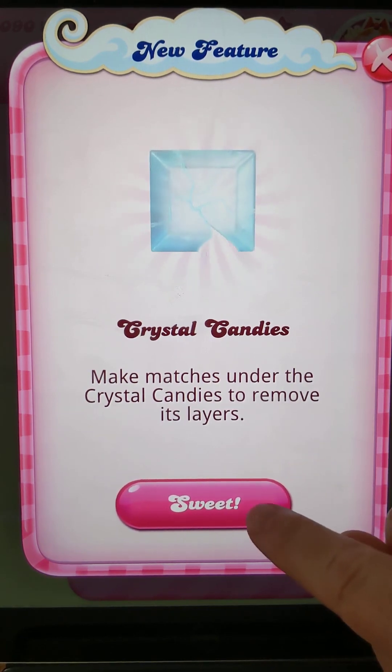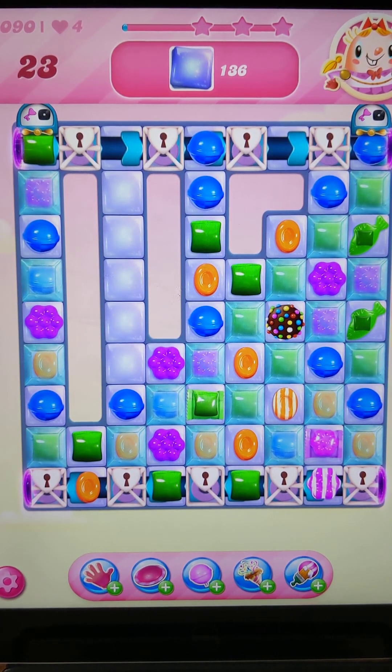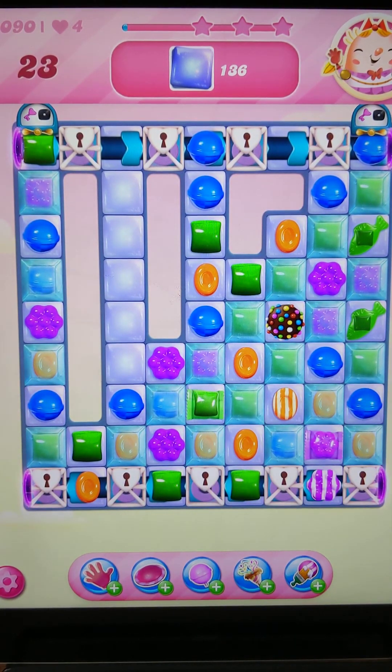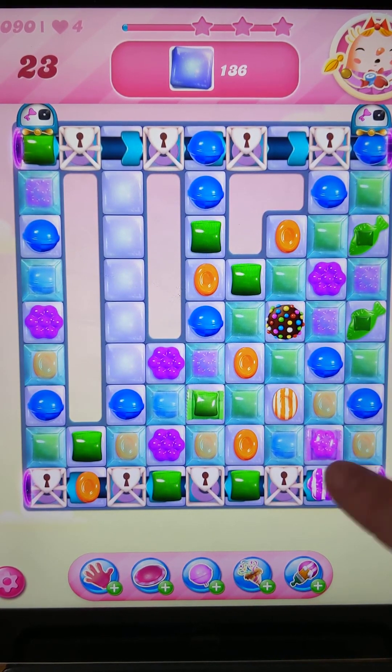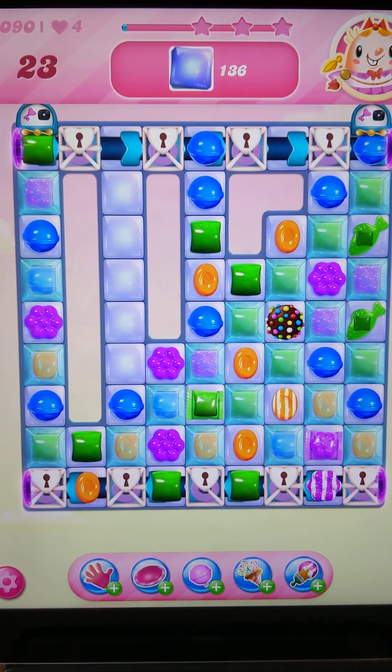The point here is to clear the crystal candies. I'm thinking about what move to do — I can either use the color bomb or I can use the wrapped candy stripe candy to clear the bottom three rows, but it will blow the color bomb as well. This is my only opportunity to do this because the little arrows pointing left will move it one place to the left, so I'll have lost that opportunity.